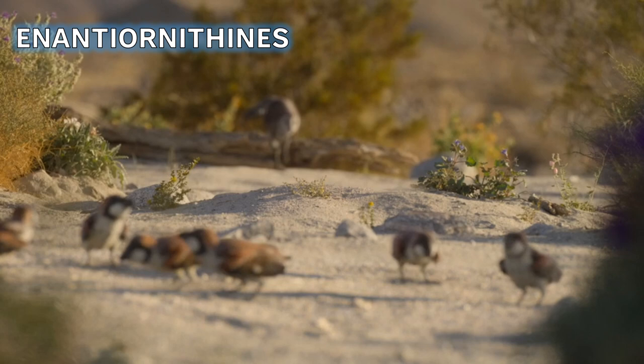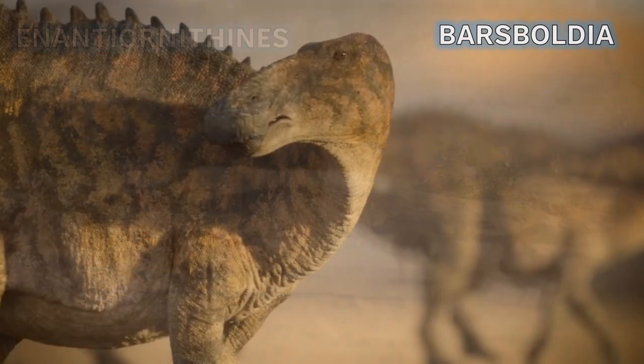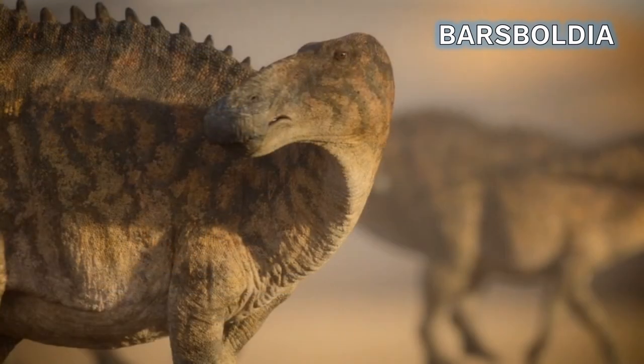Then we see some enantiornithines, an ancient type of bird that looks somewhat like a sparrow. They don't get much screen time overall - they show up in some of the Asian scenes in the Deserts and Fresh Water episodes. Then we see Barsboldia, a Mongolian hadrosaur.